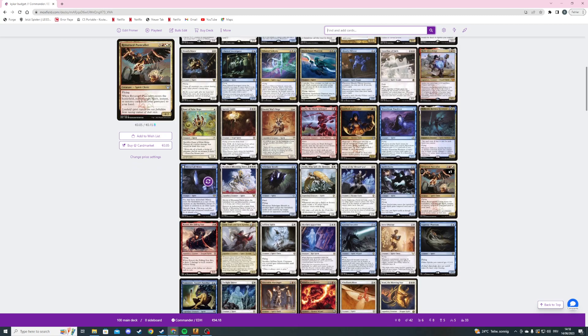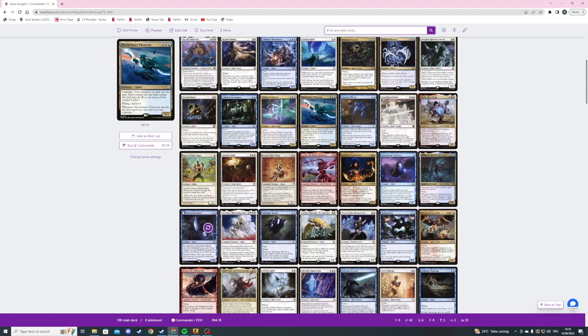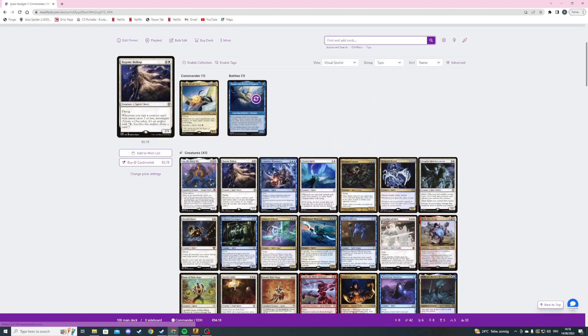We are also playing some big stuff. Next is Cemetery Illuminator, a three mana 2/3 flying spirit. When it ETBs or attacks we can exile a card from a graveyard, we can look at the top card of our library, and once each turn we may cast a spell from the top of our library that shares a card type with the card exiled with Cemetery Illuminator.